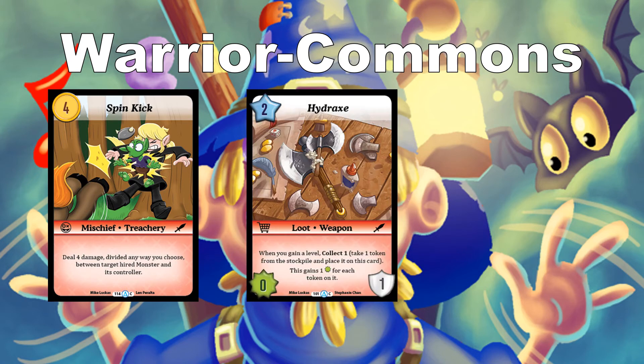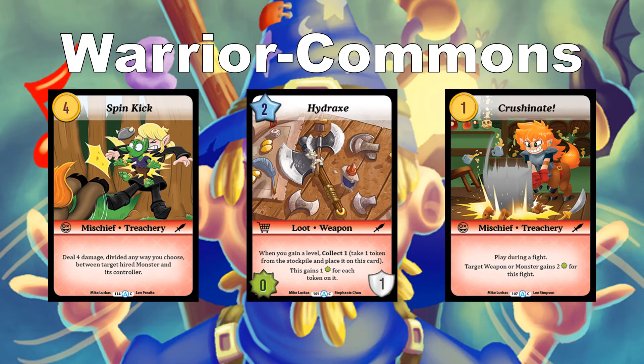Hydrax costs 2 — it's a 0/1 loot. When you gain a level, collect 1, and it gains 1 power for each token on it. Gaining a level is a normal game mechanic, so it's easy for this to get out of control, especially if you get it down by level 2 early in the game. Crush an Eight costs 1 — a mischief you play during a fight: target weapon or monster gains 2 power for this fight. It's a great pump spell for a weapon on defense or a monster on offense, and once again, flexibility is key for drafting early.